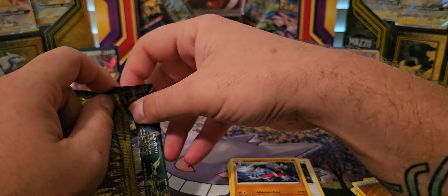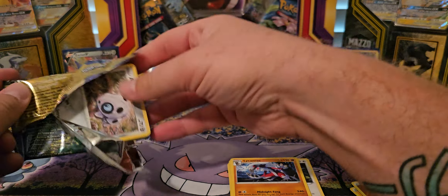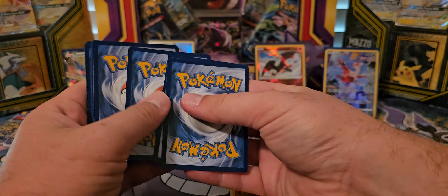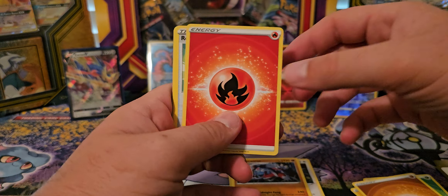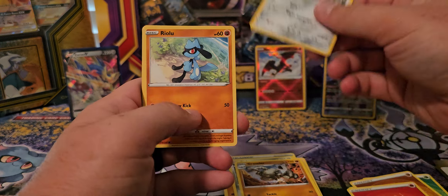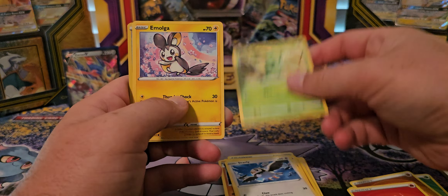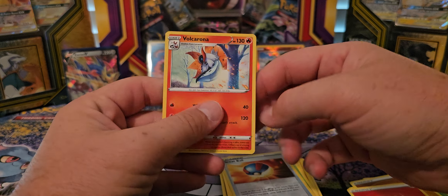I think Galassle was one that I didn't have before. What are we doing? Filling in the binders — the binder that's missing in action. We got lighting, we got fire, we got a carrier, Fishharp, Graveler, Aaron, Riolu, Starly, Scyther, Umolga, Grapeball, and then Volcarona.